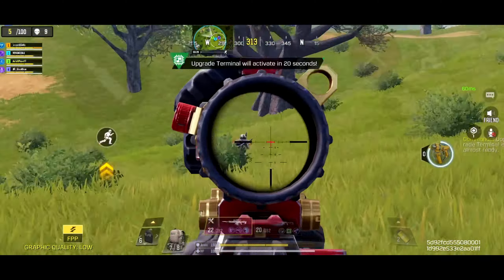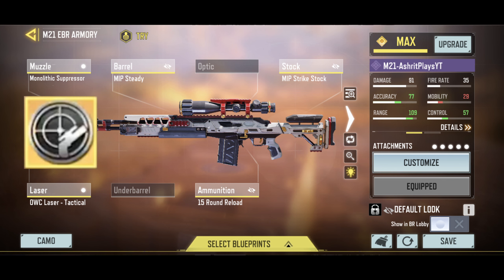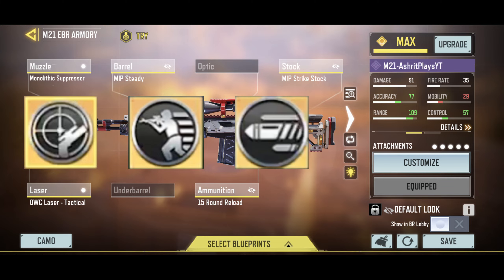This semi-automatic sniper rifle has been the best for some seasons now. This is my suggested gunsmith build. The mods I would recommend for it are Sniper Expert, Fast ADS, and Long Range Mod.